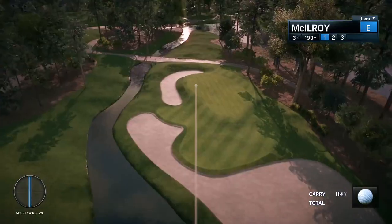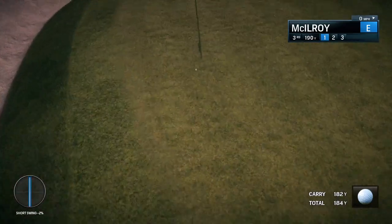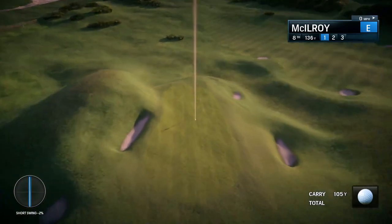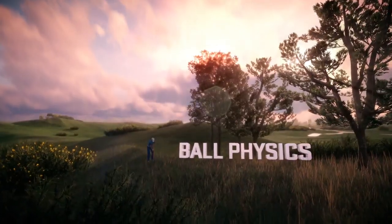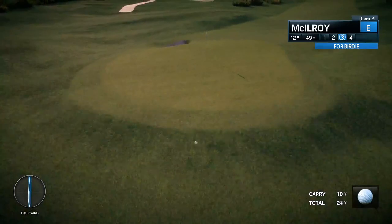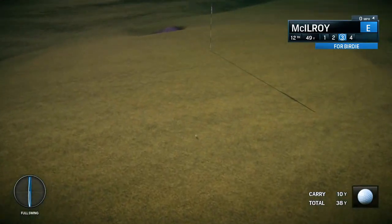Florida courses such as TPC Sawgrass will play soft, with the ball not traveling far after landing. By comparison, links courses such as Royal Troon will have much firmer fairways and greens, causing the ball to bounce and roll much further. We've rewritten the ball physics engine to make interaction with vegetation more realistic. Your ball now has the chance to continue on its trajectory, or get caught up and bounce around in the trees unpredictably.